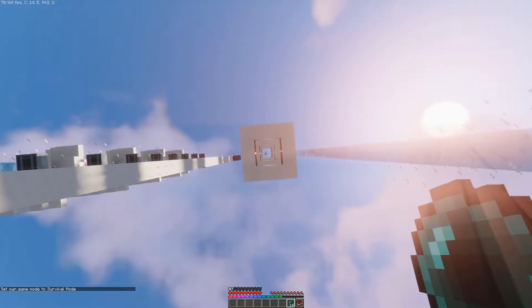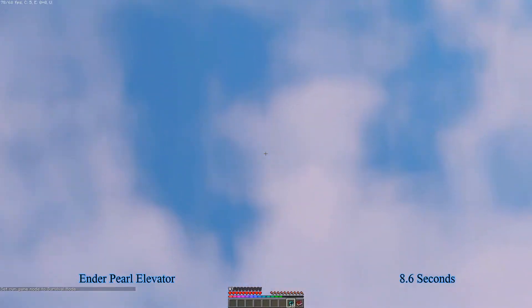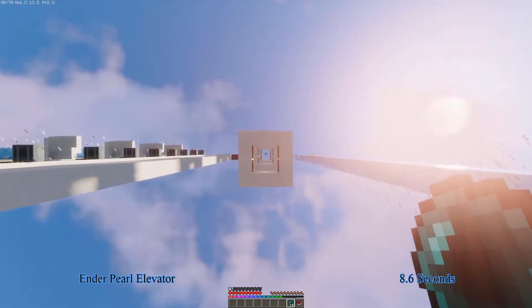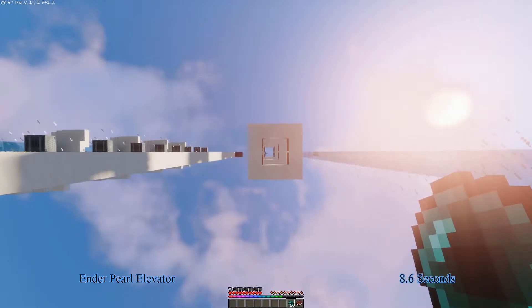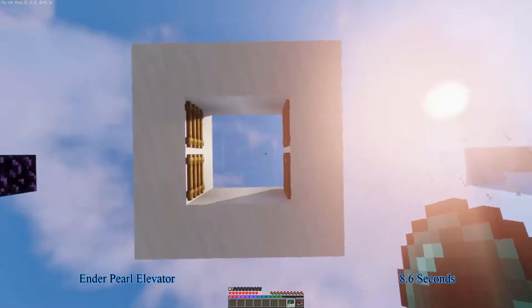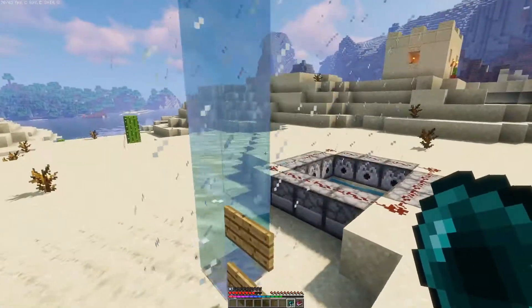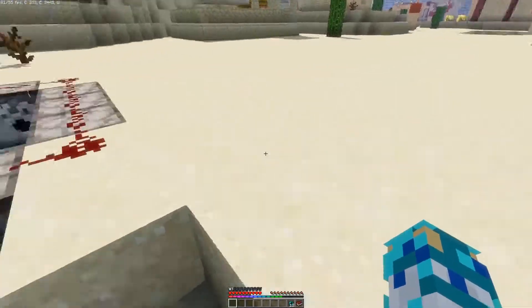This one uses ender pearls. I have Feather Falling IV because this elevator will deal fall damage, so it's best recommended if you have feather falling boots. I haven't mastered this so my time is probably inaccurate. It's still pretty fast if you master it — basically you shift and then throw the pearl.